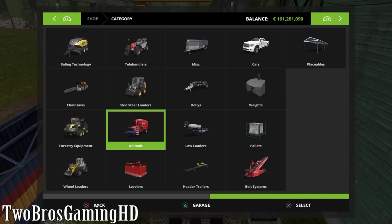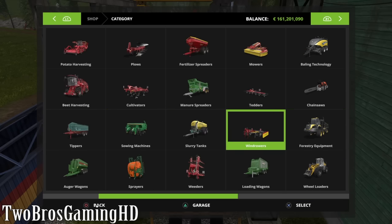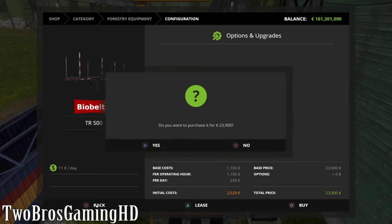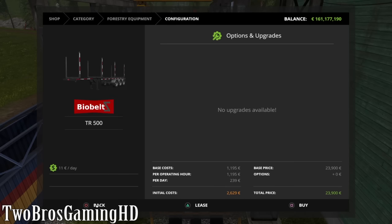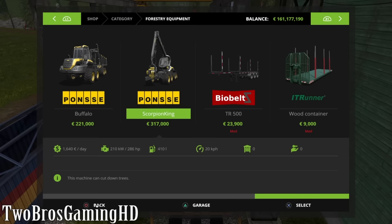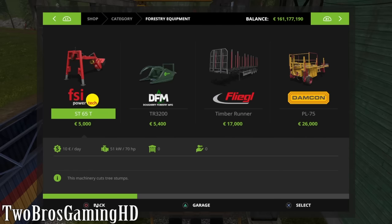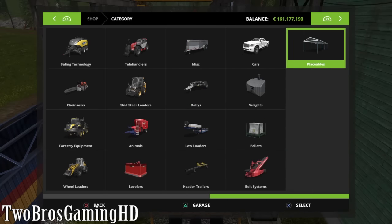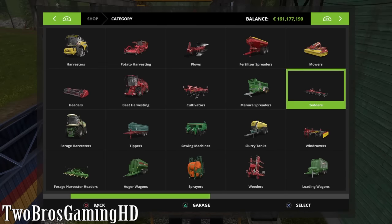And then we had a new wagon in here in the forestry equipment section. And it is this one right here - the bio belts. I don't know if this one is bigger than the fleagle right here, but this is also pretty big. And then I have to take a tractor actually, so that I can put the minion weight on it.